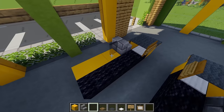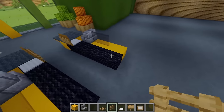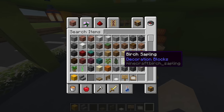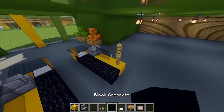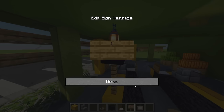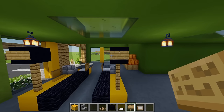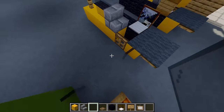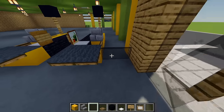On the end for a till sign I'm placing two oak fences and then on top of these adding some black concrete, numbering each of these for each of the tills. For the entrance to the main supermarket I'm placing one glass pane on either side, and then blocking this area off with some glass panes in the gap.